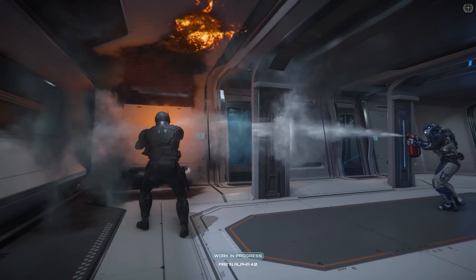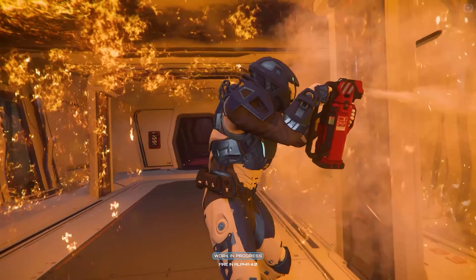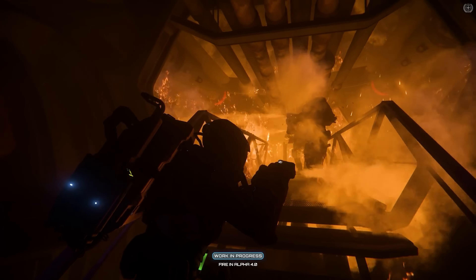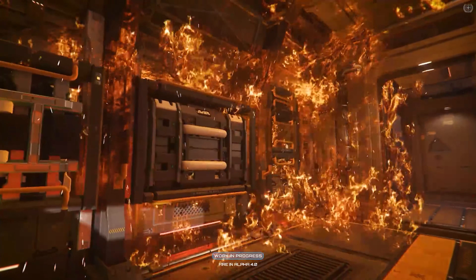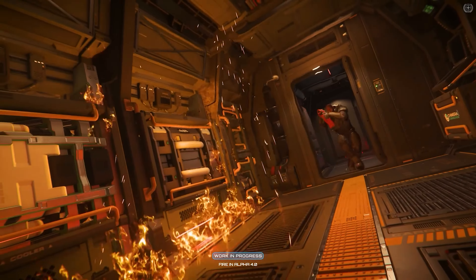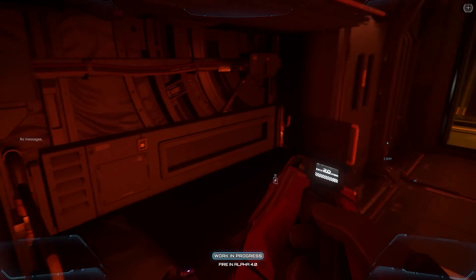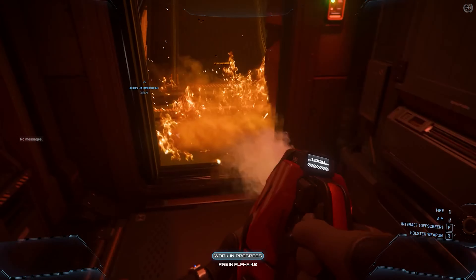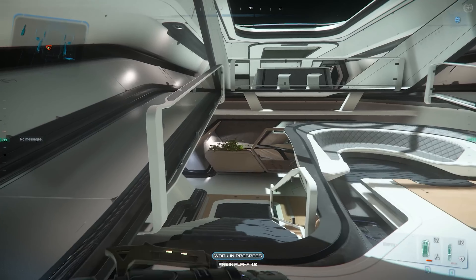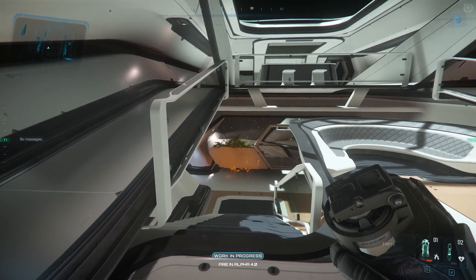One of the fascinating aspects of the system is not only how incredible the visual effects look, but also how detailed the technology is. Fires start small, slowly spreading from their ignition point, and if left unattended they will grow and spread more quickly. The intensity of the fire, its speed, and the way it consumes different materials are all determined by a combination of factors such as available oxygen, fuel types, and heat. For example, metals won't catch fire as quickly as rubber or plastic, but the cables and pipes behind those metal panels might just be the spark that starts a blaze.